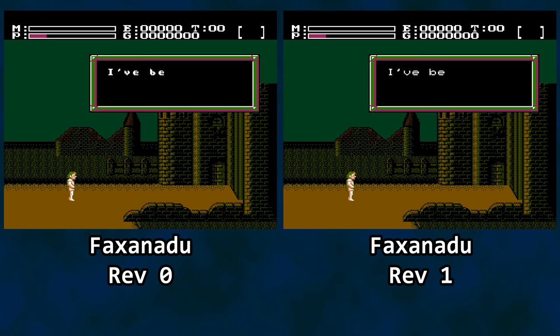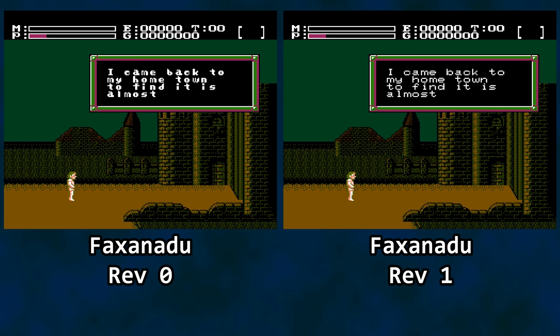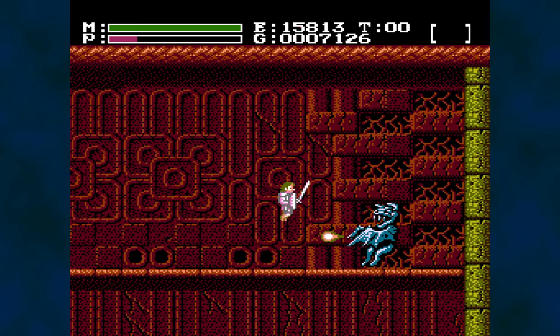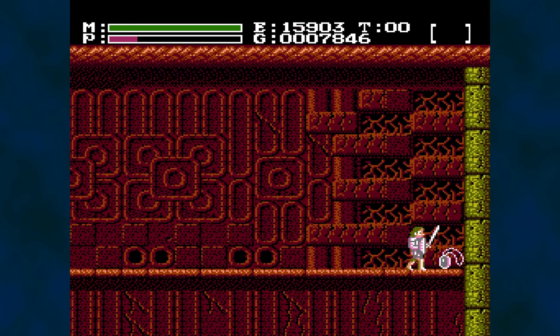Faxanadu did receive a ROM revision inside its release window in the United States. Changes were made to the font, perhaps to help with password legibility, but the Pendant bug remained present in the new revision. The gaming community's simple advice when it comes to dealing with this bug: don't get the Pendant. That's good advice.